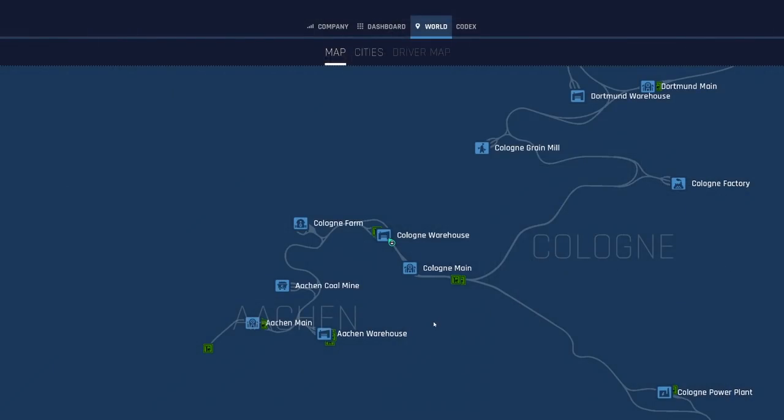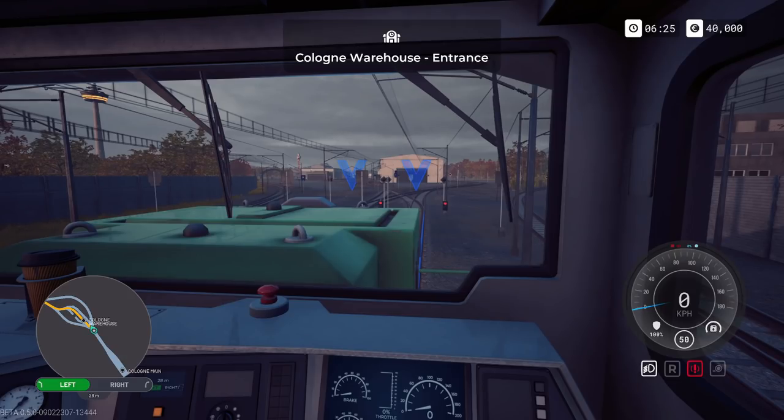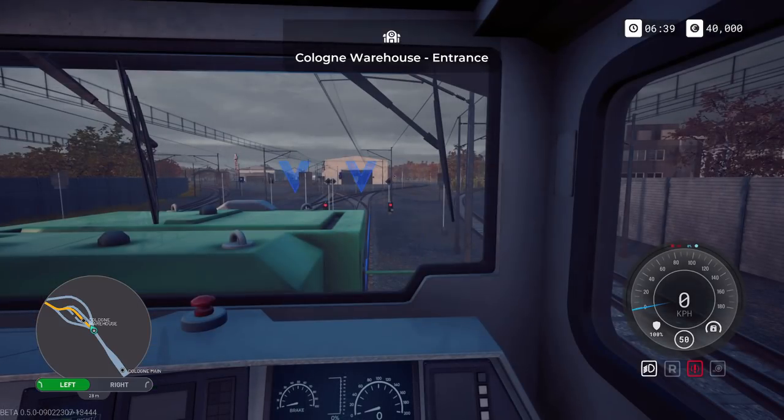If we set a waypoint - I see this as booking in your route to dispatch so they know where we're going. Let's get back out now that we've set it. I've seen on the forums that people have issues with signalling, and that might be when you're just driving around free - because you can drive around if you want.